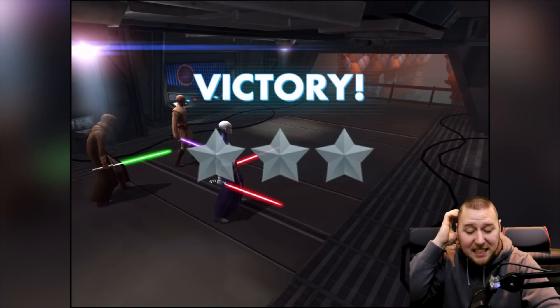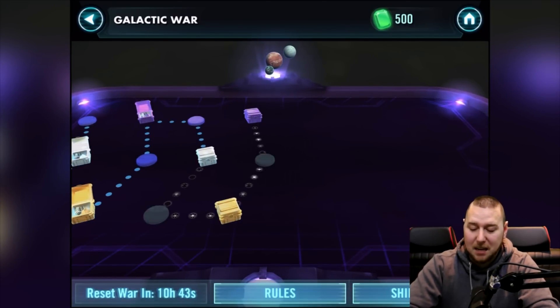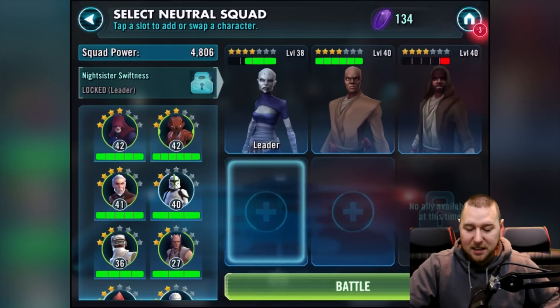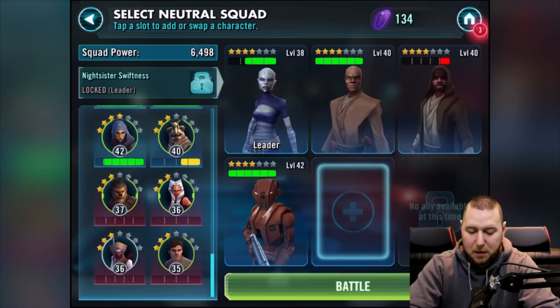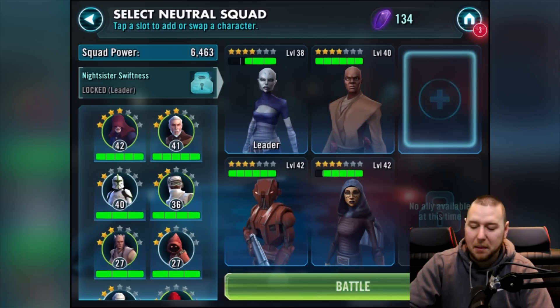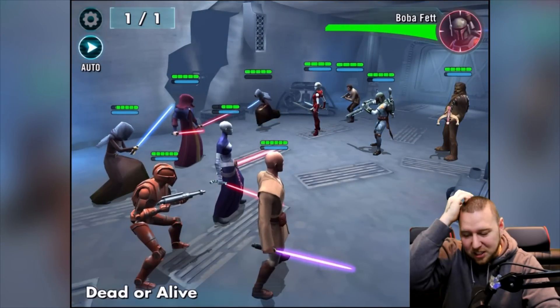I don't know why my Jedi didn't get any health from that heal. It's going to be dangerous taking him in. I don't know who to take in — I think we should take this dude and bring Barriss back in as another healer. I don't know if I should take that Jedi in, but I'm going to bring Darth Sidious in instead. This team should be good enough — fingers crossed!